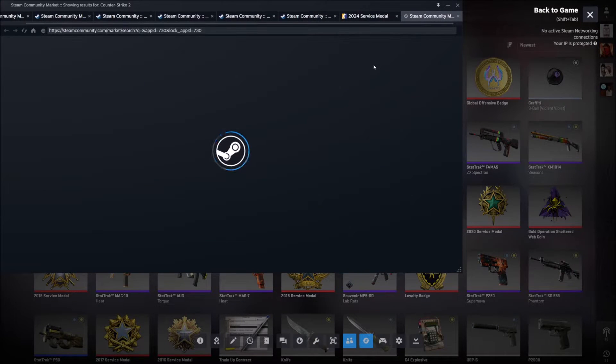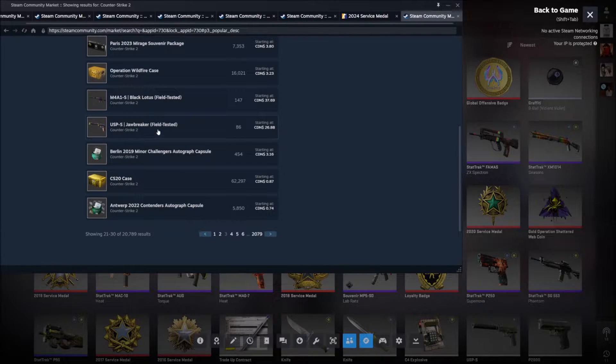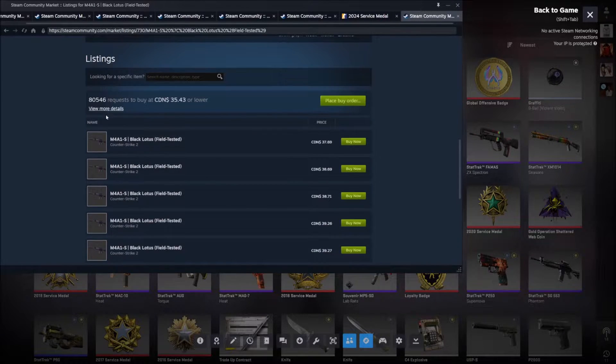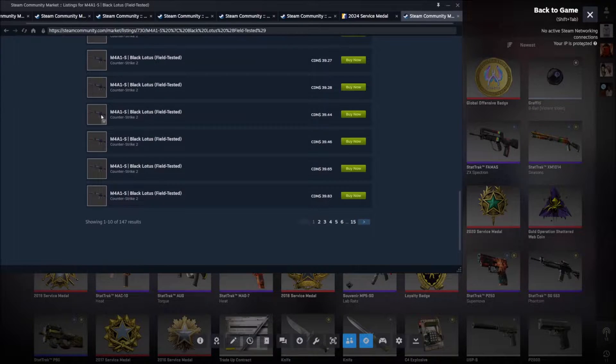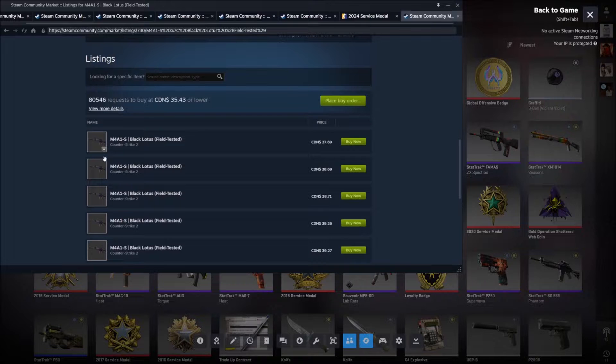But let's say you don't have the skin in your inventory and still want to see what it looks like. If you're on the community market and you want to look at a skin — let's say this Black Lotus — you can scroll down to see the listings on the market.